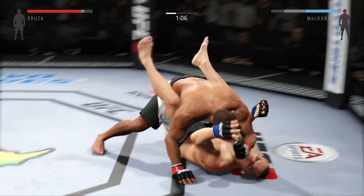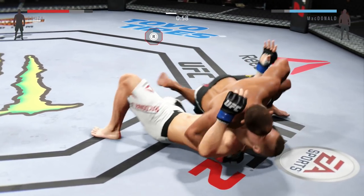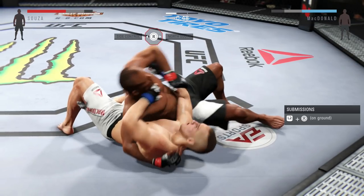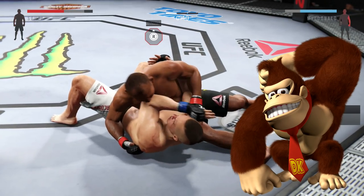Don't be afraid to throw those leg kicks. If you like going to the ground, those leg kicks can really set up that ground game. I'm going to see what he's got right here — I'm looking to Donkey Kong him right now. He's moving, but I denied him and Donkey Kong is in the house.